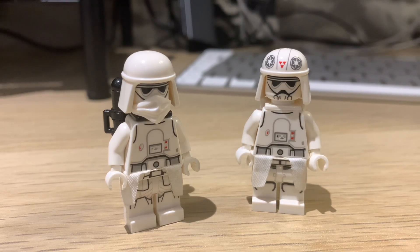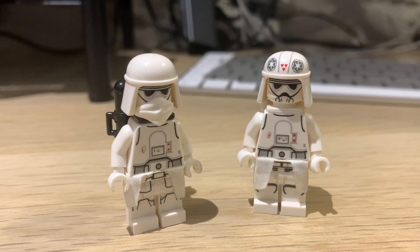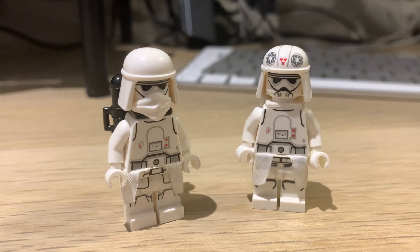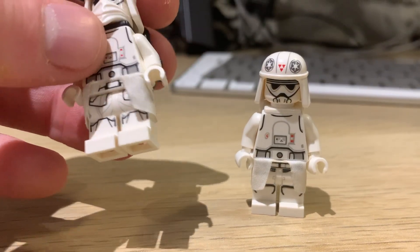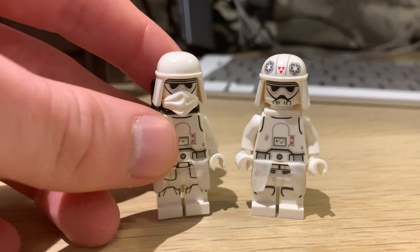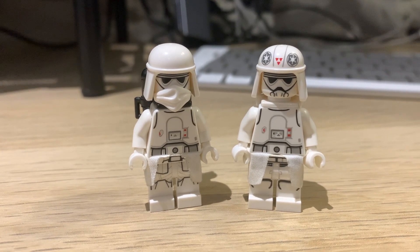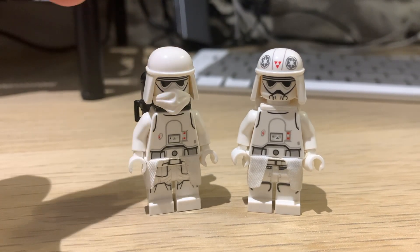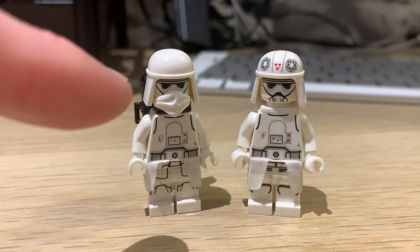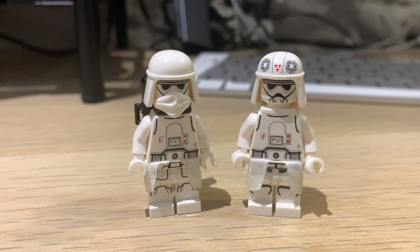I do have quite a few of the heads and balaclavas right now, so I could make a few of these — I'm aiming to do about four for the Imperial Army, which would be really cool. Once I know the final design I can order all the different parts and legs and have them as standalone figures in my army. I think it would look better with the red line on the plain helmets — that's probably the way I'm going to go. And I think overall the balaclava version is swaying it a little bit for me, but I definitely want to hear your feedback.